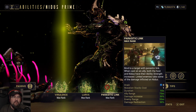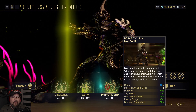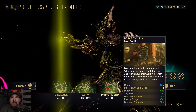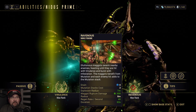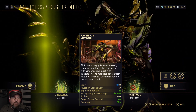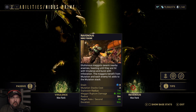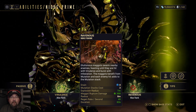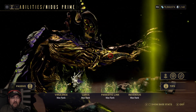Parasitic Link lets you link to and buff allies and redirect damage from yourself to whoever you're linked to. Ravenous is basically a piece of the Cambion Drift that you've brought with you — crazy little maggots start attacking enemies. The maggots do blast damage, and since blast got reworked, it's an interesting time running Ravenous.